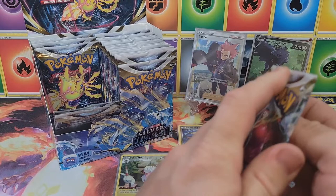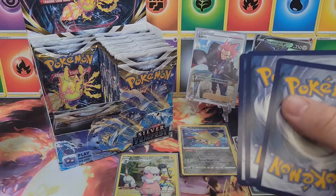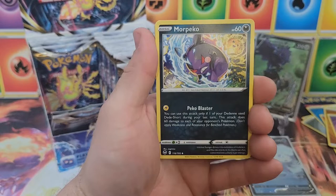Gotta put the Corviknight up there on display — best hit so far. I still like the Lance full art too, very cool trainer. Lance is one of my favorite characters from the Pokemon anime. V-star card, get that out of the way.